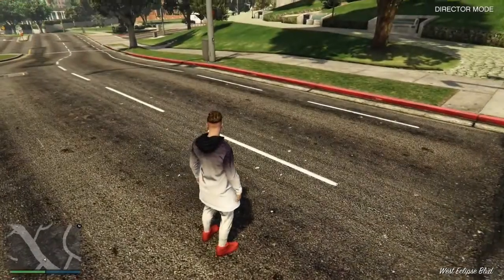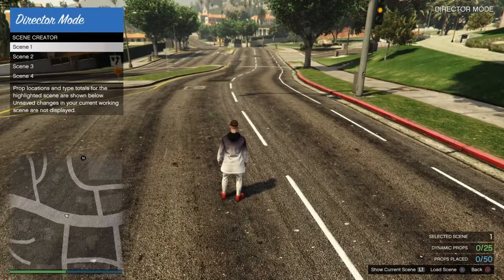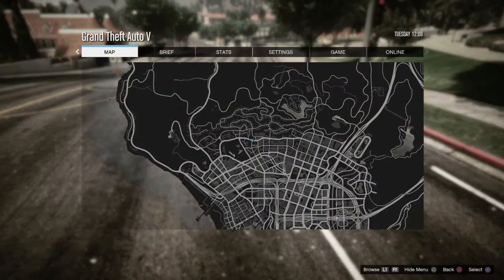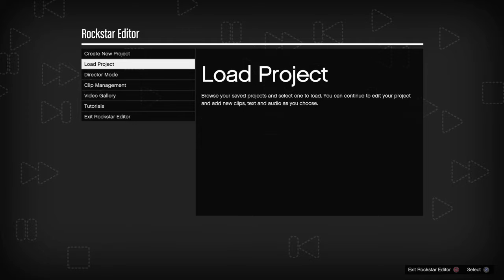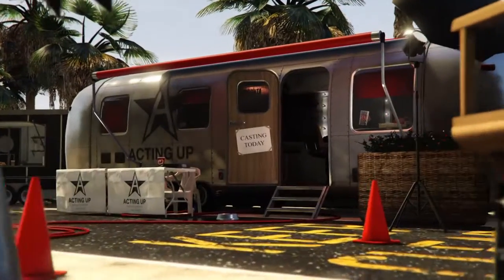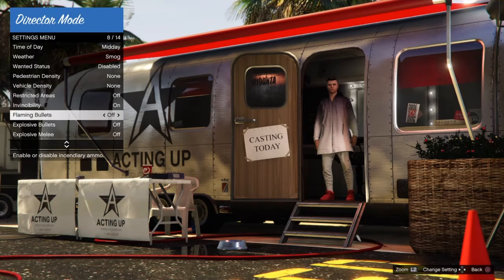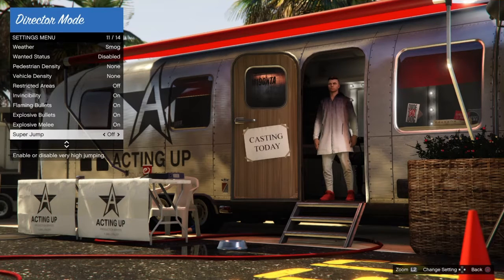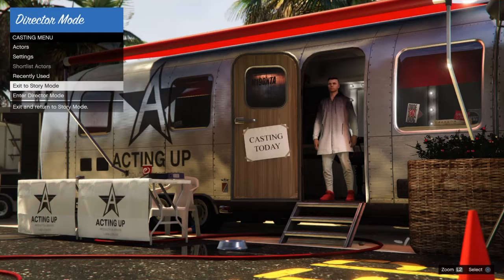Your person will walk out. Once in director mode, go on your touchpad and click on scene creator. Press options, go all the way across to Rockstar Editor, click on Rockstar Editor, then go down to director mode and click on it - you'll load back into the casting menu. Now go back on settings because everything will be turned off again. Turn invisibility off and back on just in case. Put everything back on that you had before - it's got to be the same things, or else it won't work. Then enter director mode again.